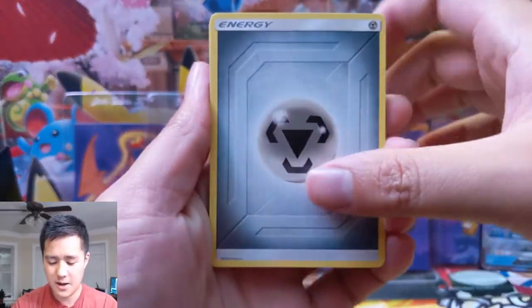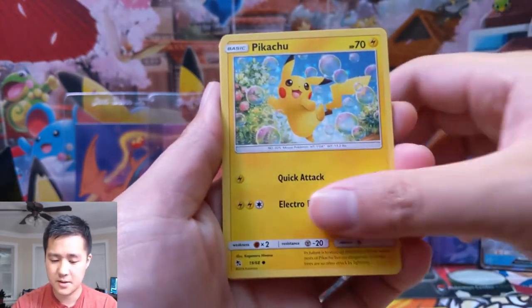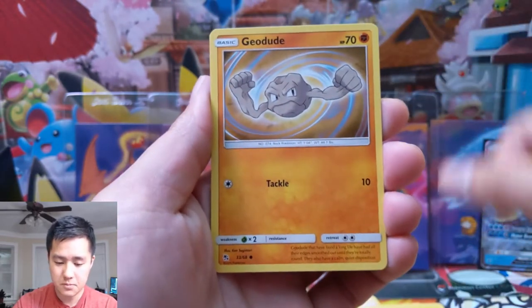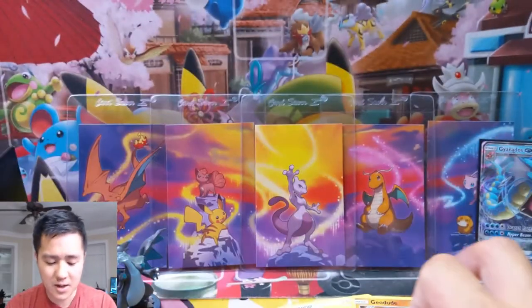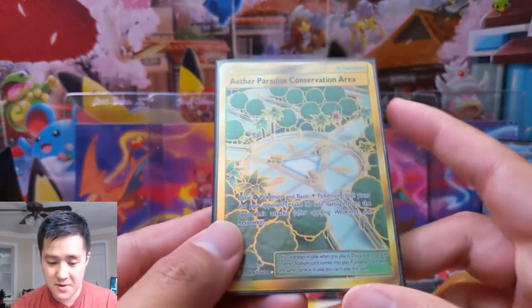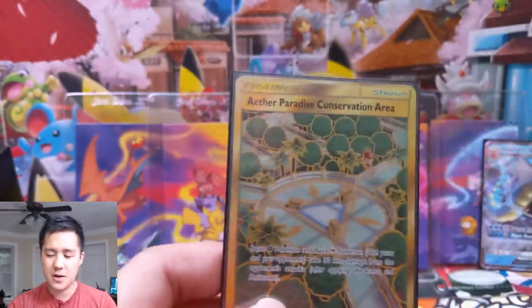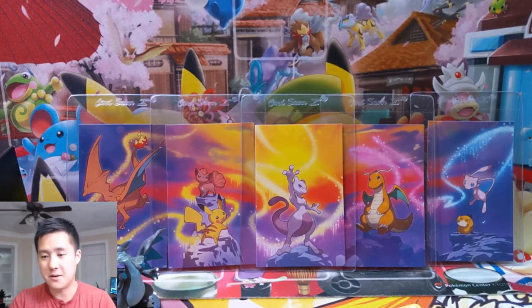Pack four: Metal Energy, Sabrina, Charmeleon, Chansey, Pikachu, Voltorb, Koffing, Cubone, Geodude, Jessie & James, and then just a Brock's Grit. So this was a solo one-hit opening, but it's okay because we got the Aether Paradise Conservation Area — that's a long name. And of course our promo. Very quick opening!